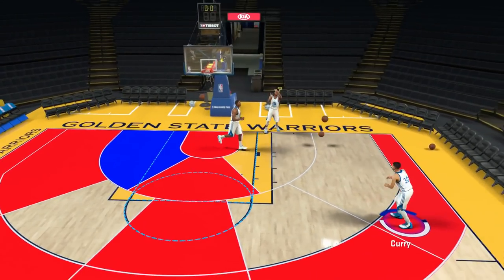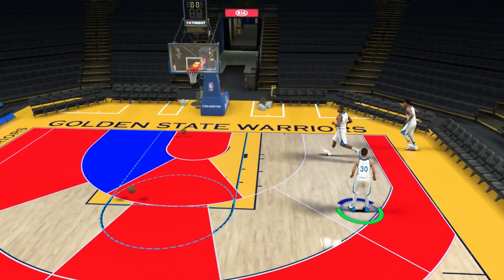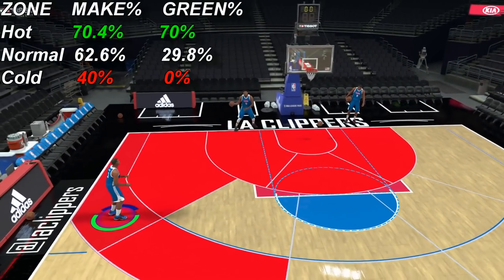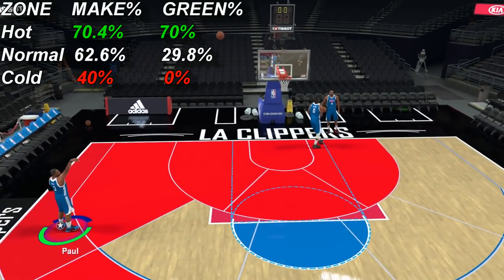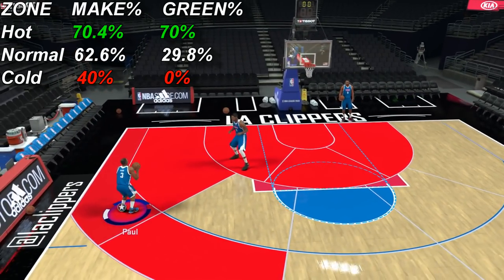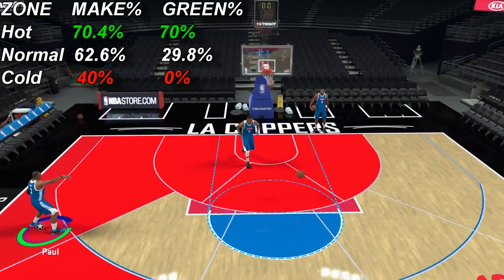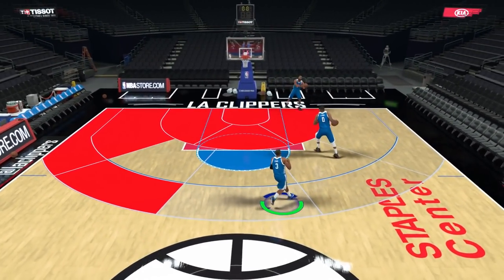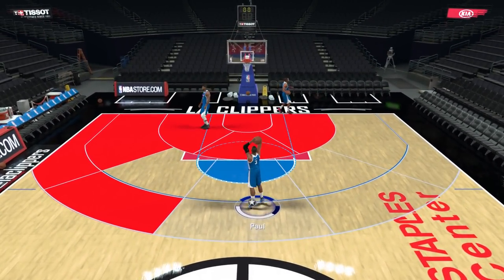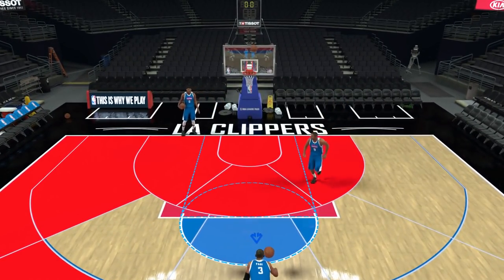With a nine-badge player with an 80 overall, 2K Labs shot 500 standing uncontested shots in each of the cold, hot, and normal zones. As you can see, the increase in makes and greens makes it completely worth it to set a hot zone. There are five zones on the perimeter, five from mid-range, three around the hoop, and one zone under the hoop. To set a hot zone, you must hit approximately 12 shots in the zone and shoot higher than 40%. If you have a hot zone and play several games without hitting in that area, you will lose that hot zone.